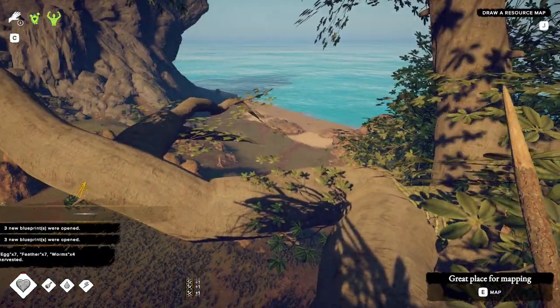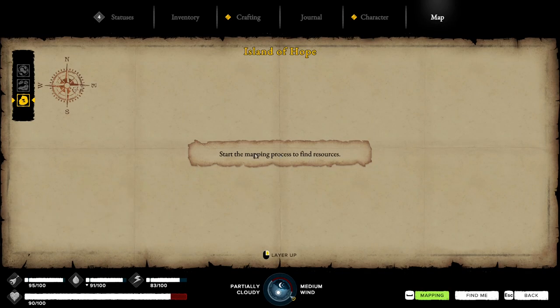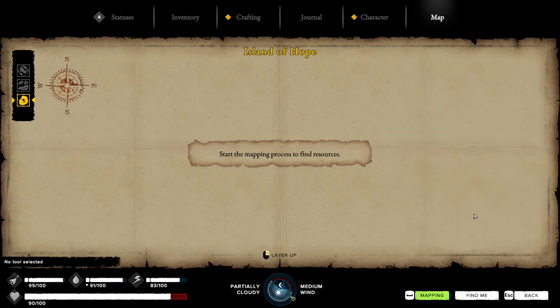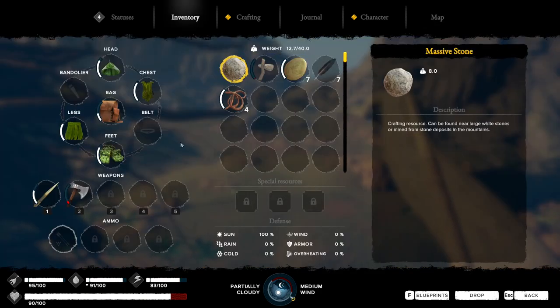I am so nervous. Cool, cool - I found a nest. What do I do? Start mapping process. No tool selected - oh, I gotta select a tool. What kind of tool do I use?